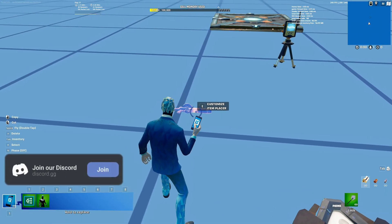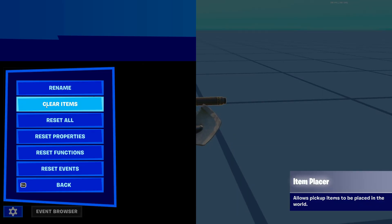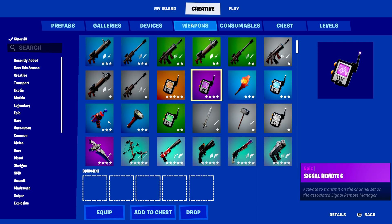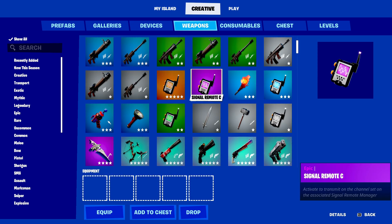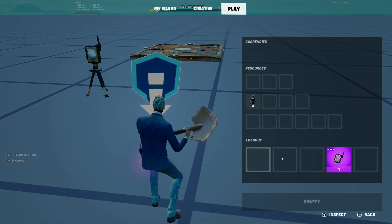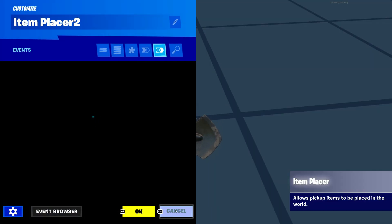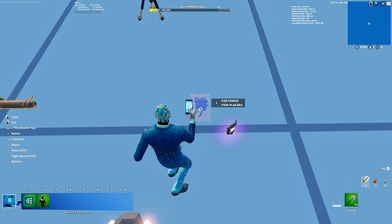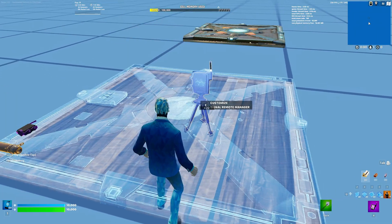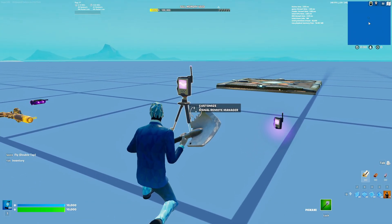Next we need to place down a remote. I'm going to take an item placer I already have for my weapon, copy it, and clear the items from it. Then we go find the remote — it's actually in your weapons area as a Single Signal Remote. We'll need two of these. Drop the first one into the item placer so the player can pick it up. Then take the second remote and physically drop it out of your inventory — it should get sucked up by the Signal Remote Manager device, just like that.